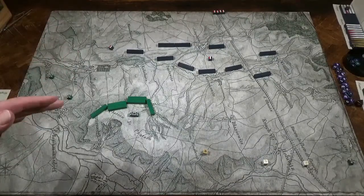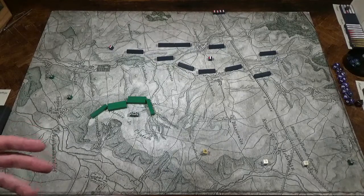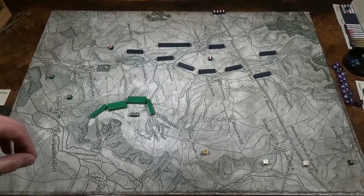Napoleon convinced the coalition that all he had was this small force, and that would be an easy win for them. Now in a war game, you know the history. You know what's going on. You're not going to fall for that bluff. How do you replicate that in the game?